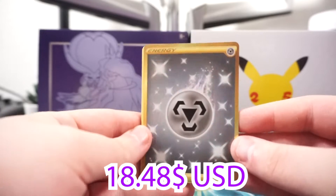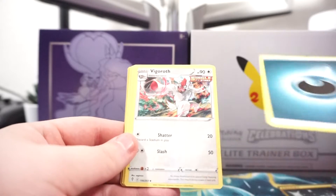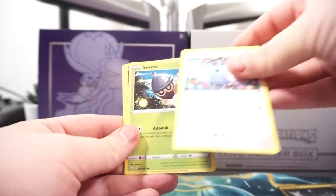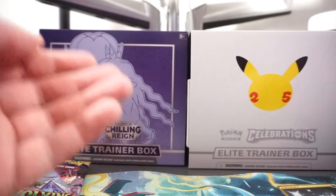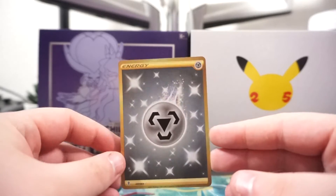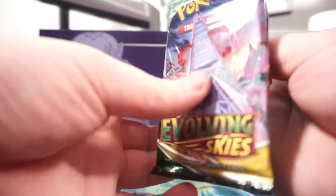Oh okay, cool — we got a golden energy starting off the bat, that's pretty good! Let's see: Dream Ball, Swobby... I think I messed up the count on this pack. We got a gold energy — my bad — but that's actually still really good. Look at that, boys — shiny energy, cool. Good start!